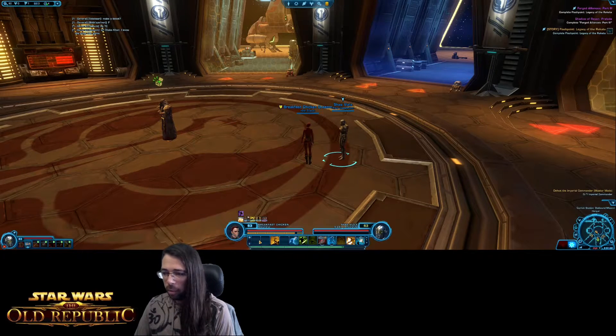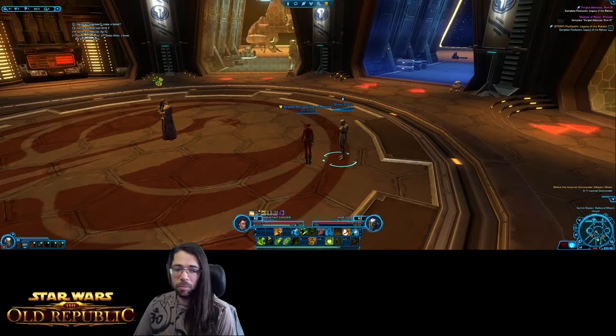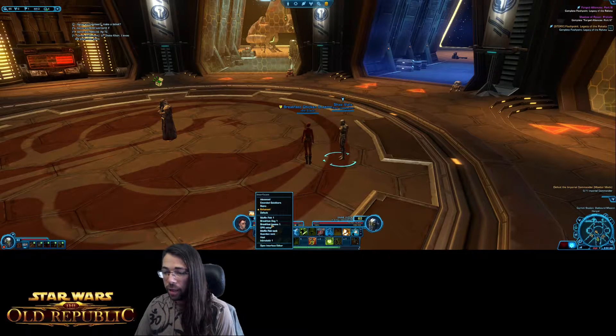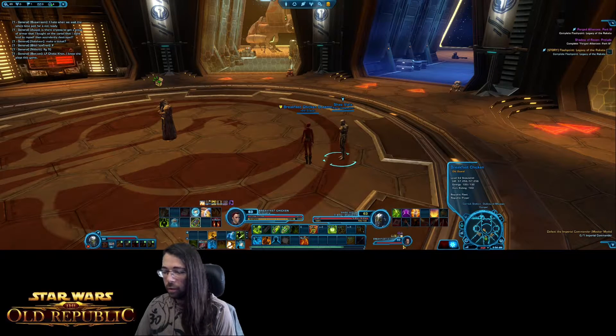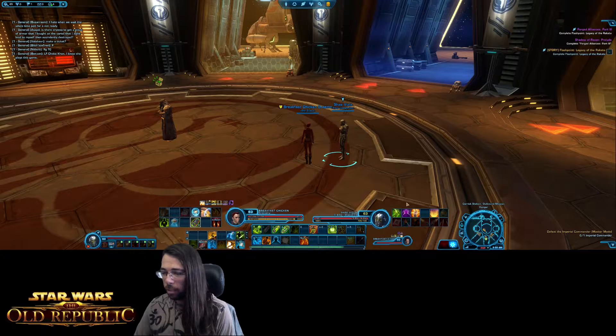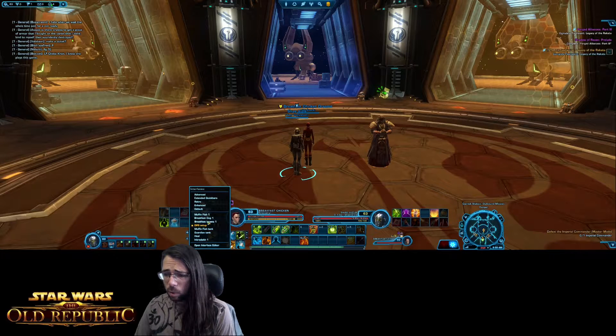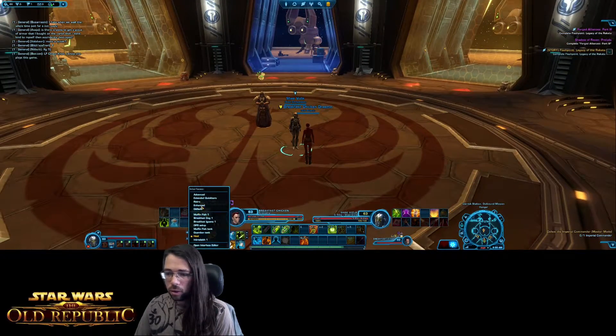How you lay out your buttons is really up to you. Going back to default, it's very bare bones and you can't fit too many abilities on your bar. You can scroll between different windows or use hotkeys to toggle. I'd suggest maybe starting with the enhanced layout — it gives you an extra bar. When starting early on you don't have many abilities, so you don't need lots of bars. As you play and get more abilities you'll want to modify and change things. Some people like a big grid of four rows of 12 buttons; I like mine grouped and categorized by function.